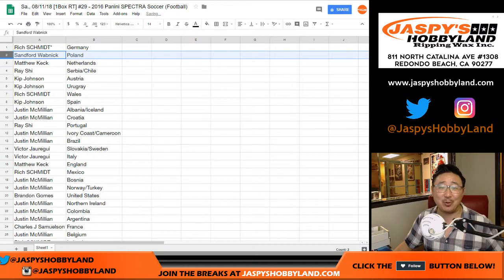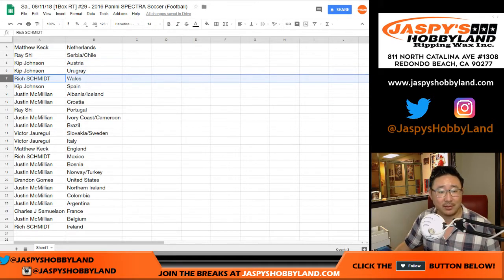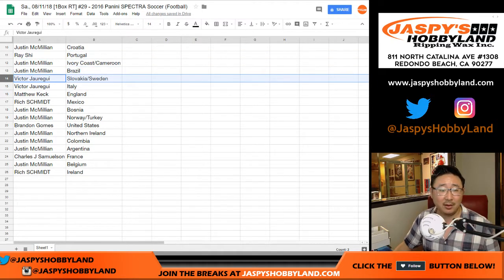Rich with Germany. Sanford with Poland. Matthew with the Netherlands. Ray with Serbia and Chile. Kip with Austria and Uruguay. Rich with Wales. España for Kip. Kip with Albania. Iceland for J-Mac, and Croatia — the runners-up in this year's World Cup. Portugal for Ray. J-Mac with Cote d'Ivoire and Cameroon. Brazil for J-Mac.